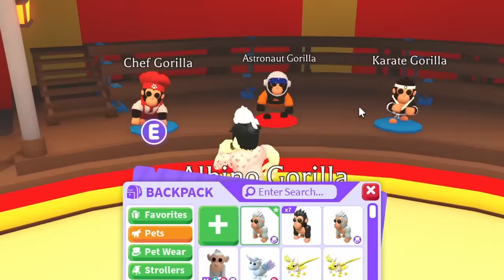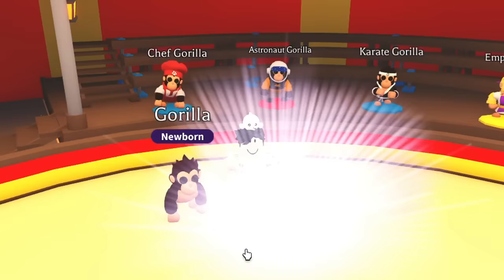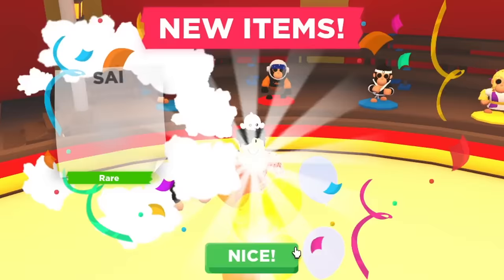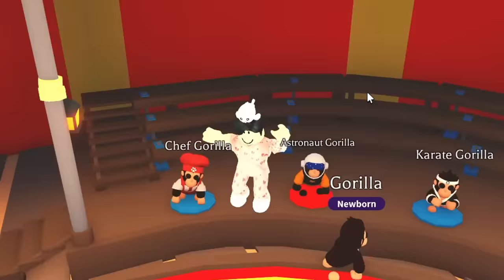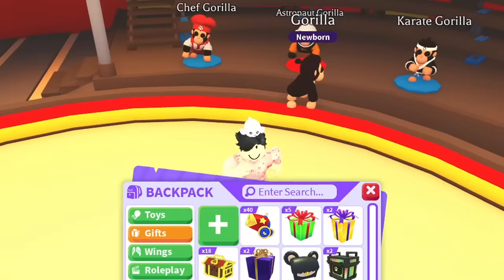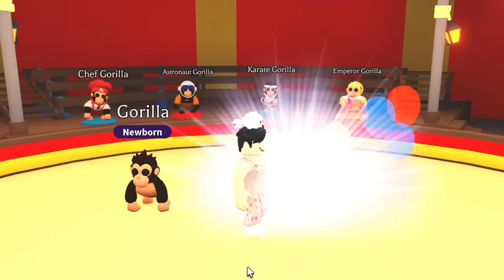We have another gorilla — not bad. I wish it would just stay in the gift thing so we can see. Oh wait, we got a psi — I think that's what it's called — that should be for the ninja one, which means the golden star is for the astronaut. Let's open up another premium Gorilla box — please give us another albino. Nope, no albino.